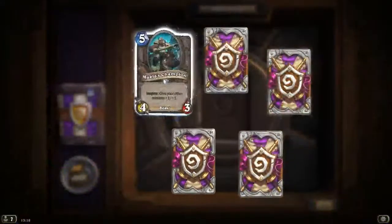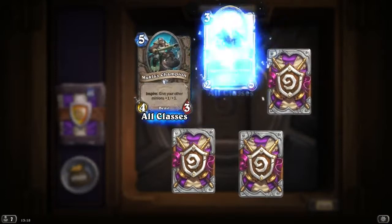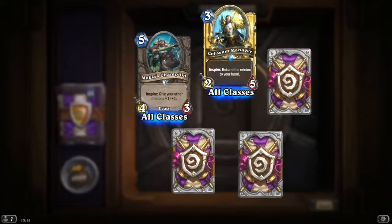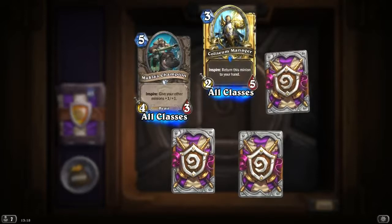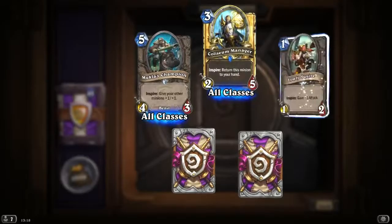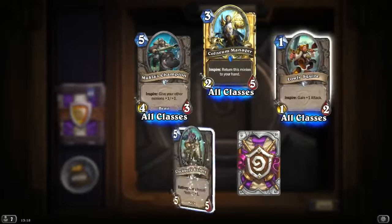Legendaries! Mukla's Champion, Inspire: give your other minions plus 1/plus 1. Golden Rare — Coliseum Manager, Inspire: return this minion to your hand. That's okay. Lovely Squire, Inspire: gain plus 1 attack. Looks quite nice.